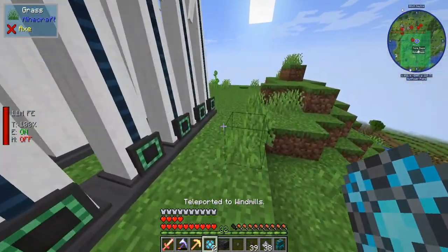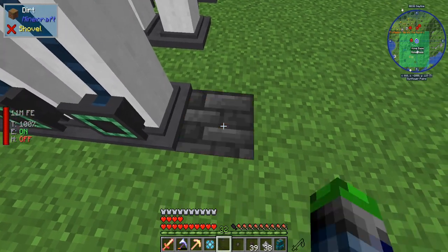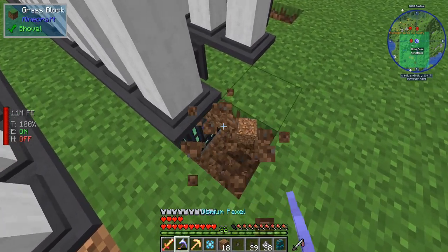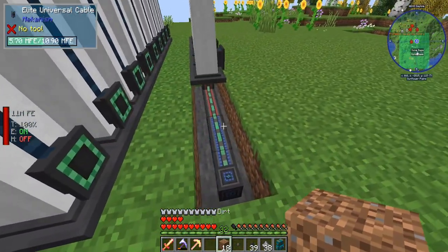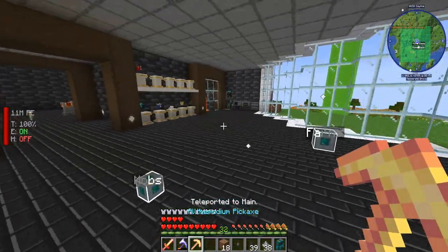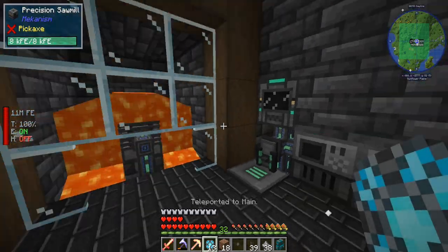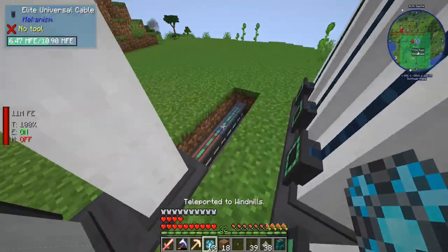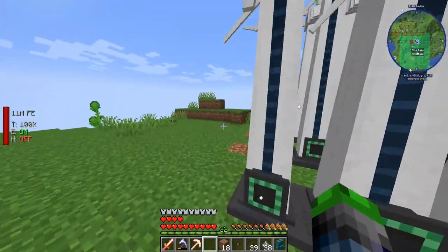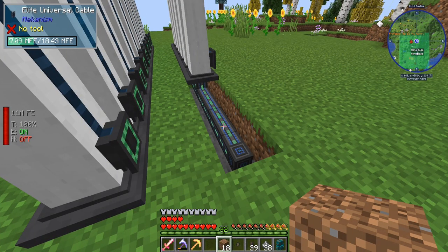We need more power, so we're gonna upgrade these cables — they're just not able to transfer enough power. Just that alone, we're already starting to see a little bit more power come through. This allows the cable to hold a lot more power. We can just click here a couple of times and those should be all upgraded to the diamond tier. Coming back, we can see that we are definitely getting more power out of these guys — it's just charging up the big cable here, but it's charging super quick.